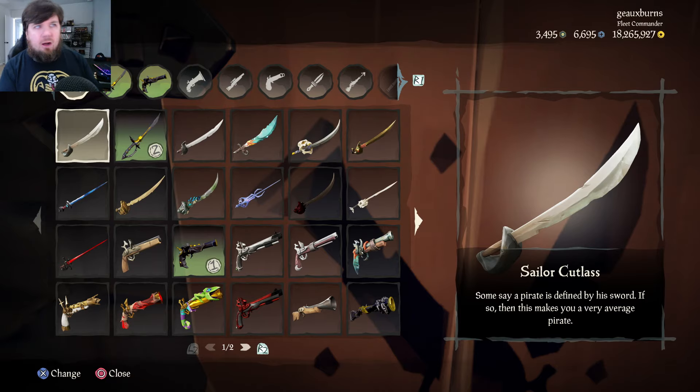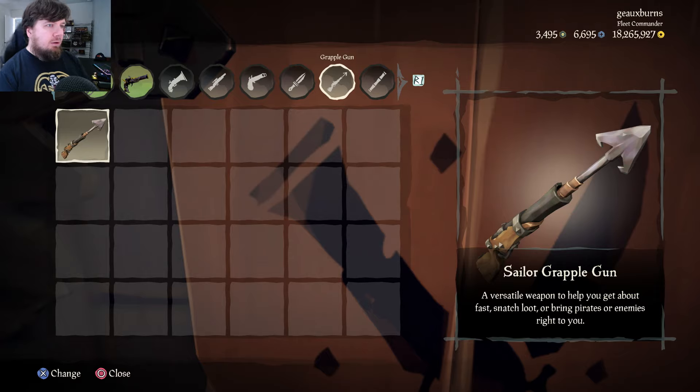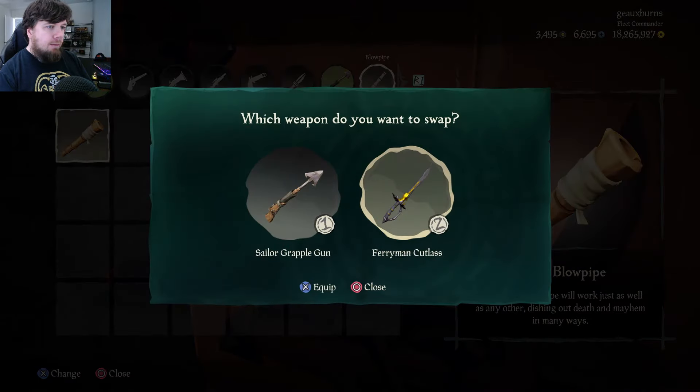The armory is now crew-only, so enemy players can no longer board your ship and open your armory. They can open everything else — like the ammo box, barrels, storage crates and get stuff out of those. We'll grab the Sailor Grapple Gun and the Blowpipe. We're going to try these two out.